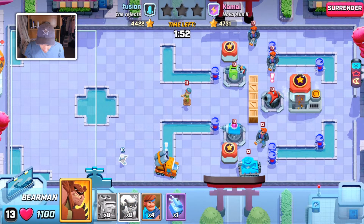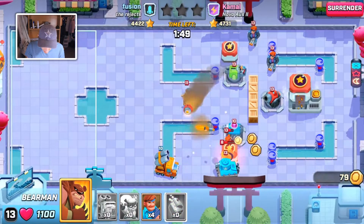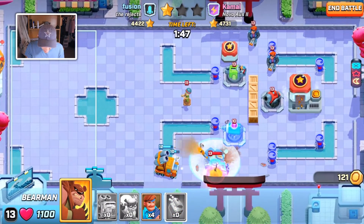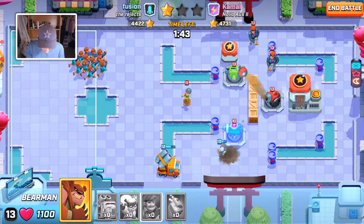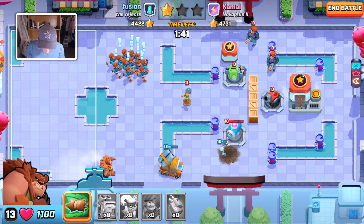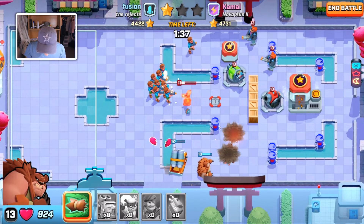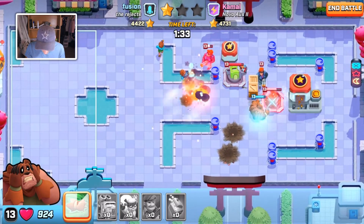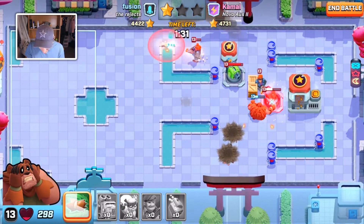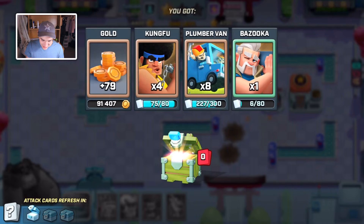Let's get our ninja down - that tank's gonna move and it'll be nice to manage. I don't know why I froze the tank - that's so stupid. Bearman, let's go! What is Bearman doing? I dropped Bearman at the top - it's fine. Got destroyed! Oh my gosh, I definitely did not attack that base right. It's okay though, we got a chest.